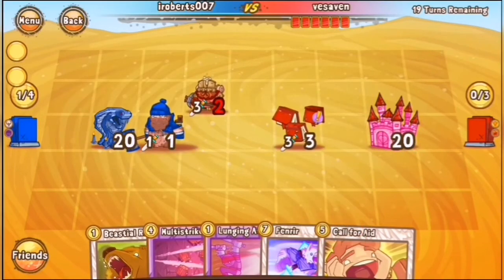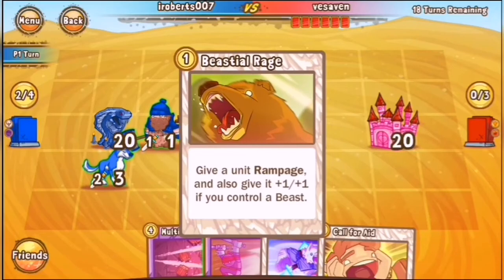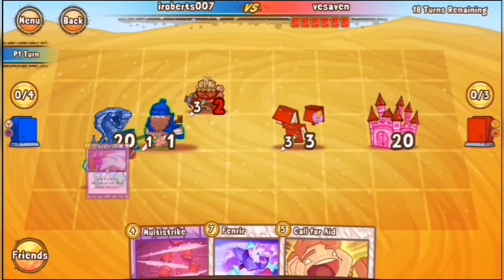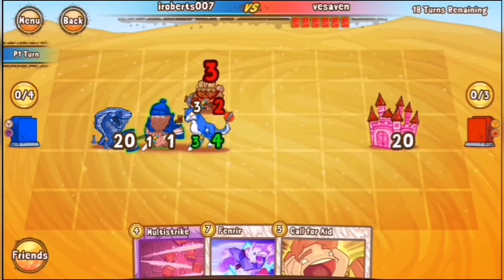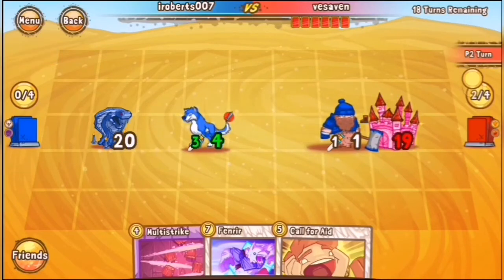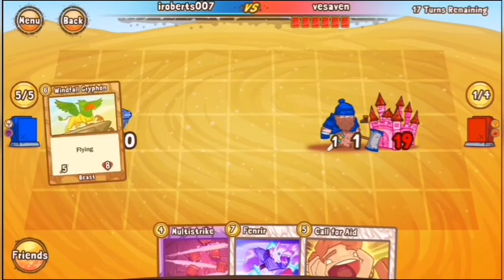A Flying Books goes down for Vesaven after he trades with one of the Lumberjacks. A very smart play on Roberts' part — he's going to play the Wolf, give it Rage, First Strike and Speed, so he can clean up both of these units. That's a 3-for-2 trade, but he keeps the unit. We'll see if Vesaven has a responsive Bluefire Bolt, making it 3-for-3. A very even game so far.